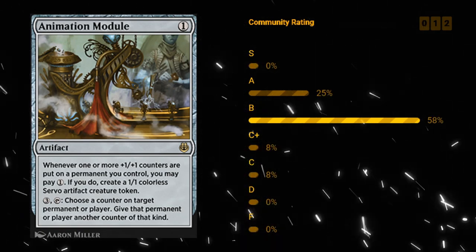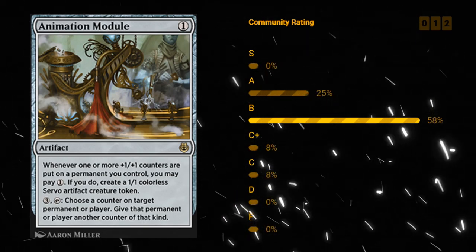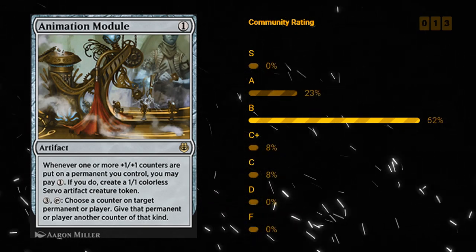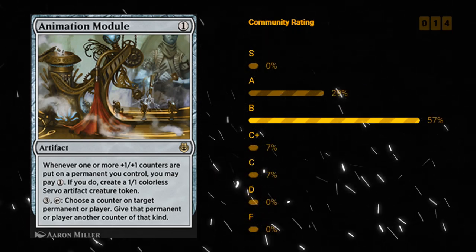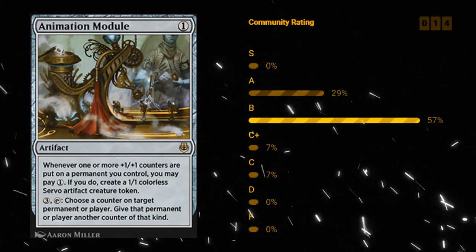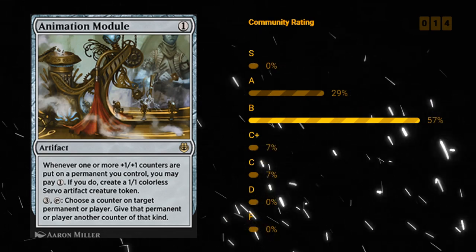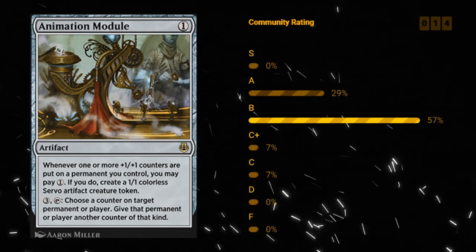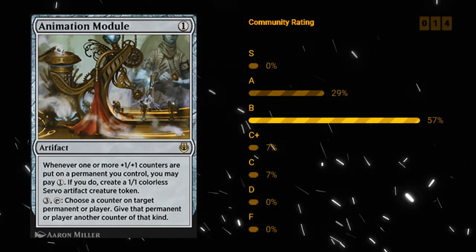Module is an amazing card. It does require a little bit of setup, but it's not too difficult to get a few creatures with plus one counters in your deck. As soon as you get one plus one counter on a creature, Animation Module can kind of take over the game. I'm even willing to give it an A just because of how quickly it can get out of hand and take over the late game. For one mana it's very cheap, and there are also a lot of cards that just care about having artifacts in play, making Module even more valuable.